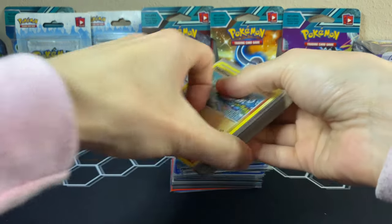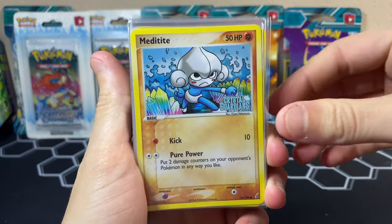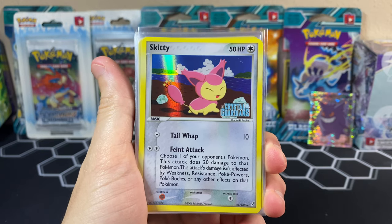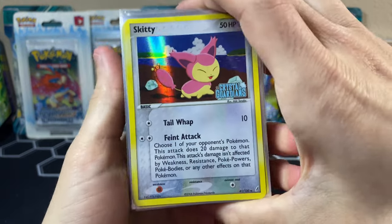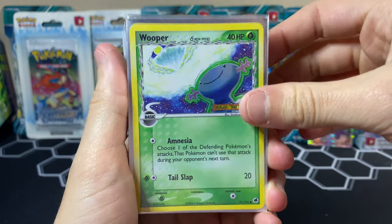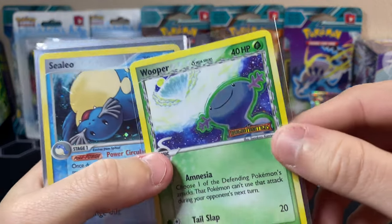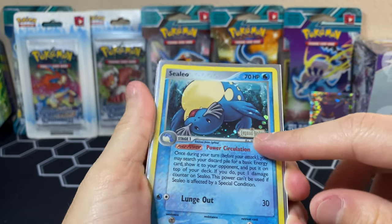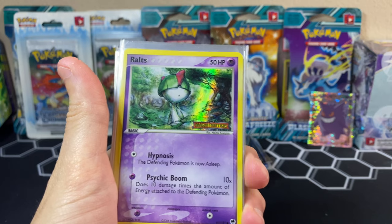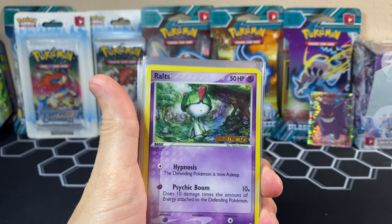We'll start with the first pile. There are so many holos. First up we have Meditite from EX Crystal Guardians. A lot of Crystal Guardians, a lot of Holon Phantoms, and a lot of Power Keepers, plus just a little bit of everything. Let me know down below which EX Reverse Era stamped cards are your favorite. We got Crystal Guardians, two Skiddo, a Wooper from Dragon Frontiers. Some of the Reverse cards have the Pokemon as the shiny part, and then in EX Legend Maker it's the Reverse Stamp with the holo in the background — not the Pokemon. They really mixed it up. That's another reason why you can't really weigh EX packs, because every single EX set is different from the other.